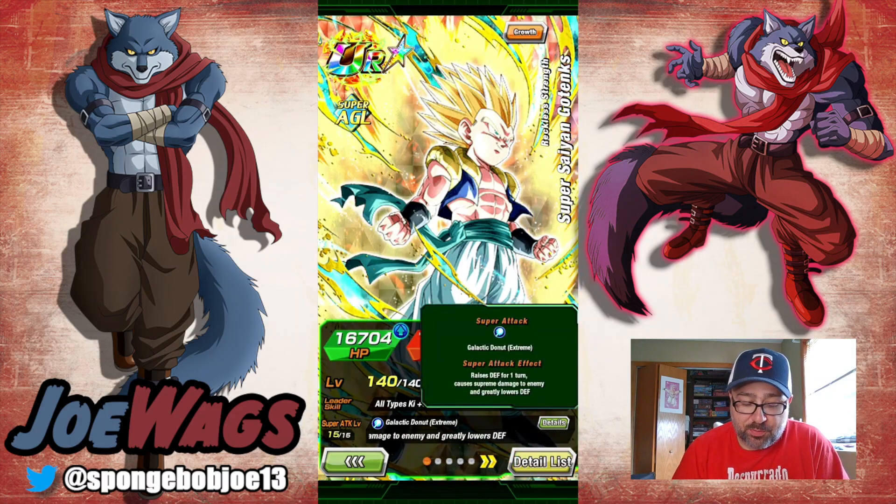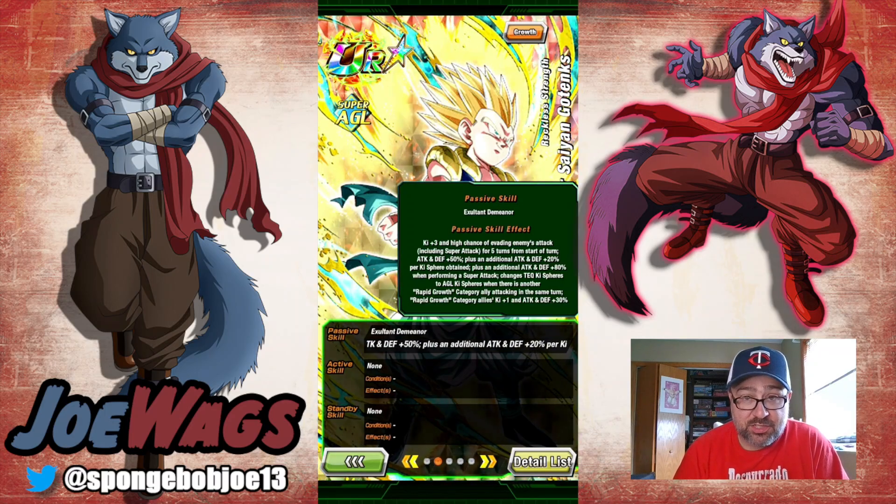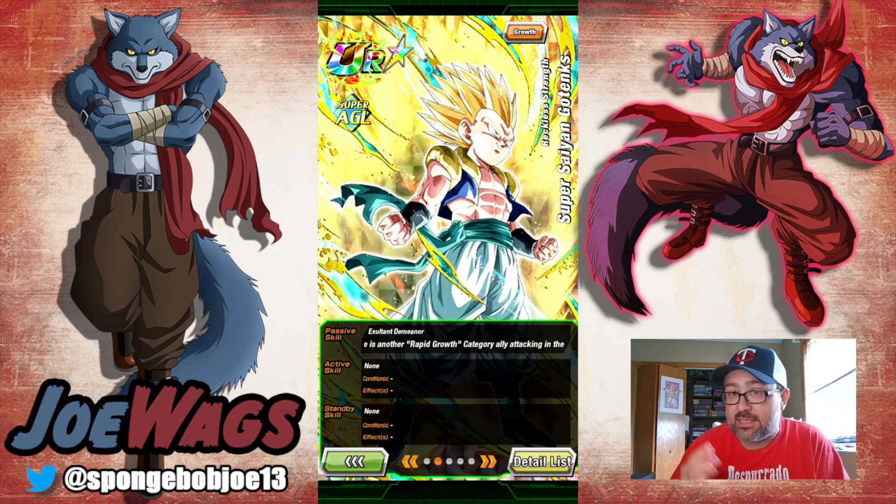His super attack effect gives him defense for one turn, he does supreme damage, and he lowers defense. Then his passive at Ki 3: he gets a high chance to dodge for five turns, which is good — attack and defense 50%. He gets another attack and defense 20% per Ki sphere obtained, so he is a nuker, and we want to make sure we pay attention to how many orbs we grab. Plus an additional attack and defense 80% while performing a super.